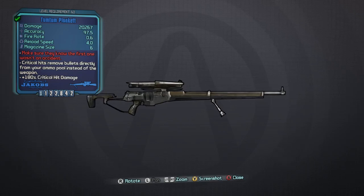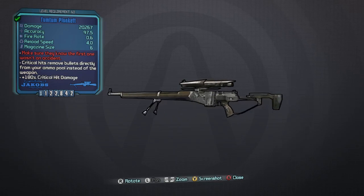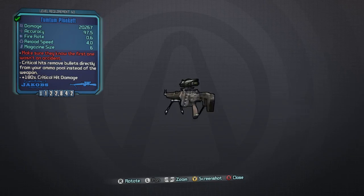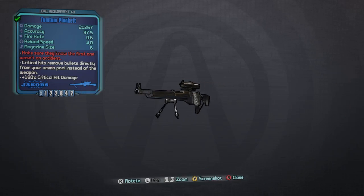What's going on guys, Killer6 here, and I'm back with another unique item guide for Borderlands: The Pre-Sequel. This is episode 12 of my unique items guide and today we're looking at the Plunket sniper rifle.